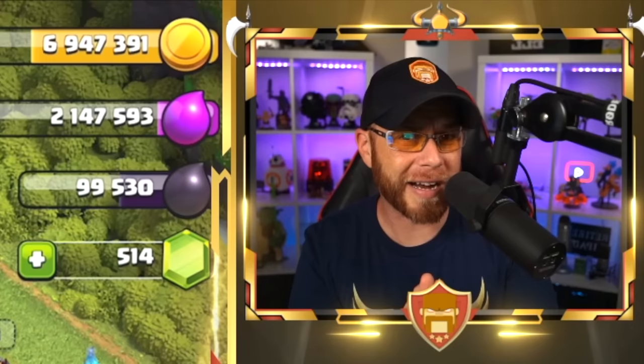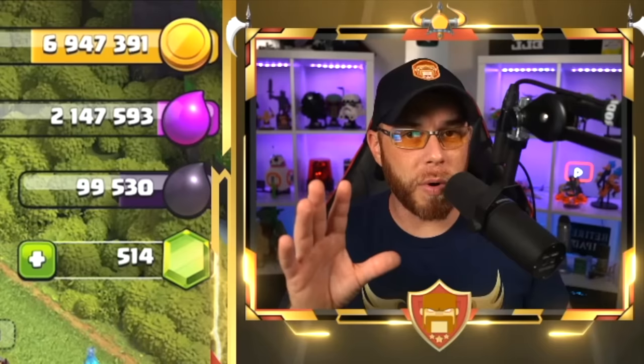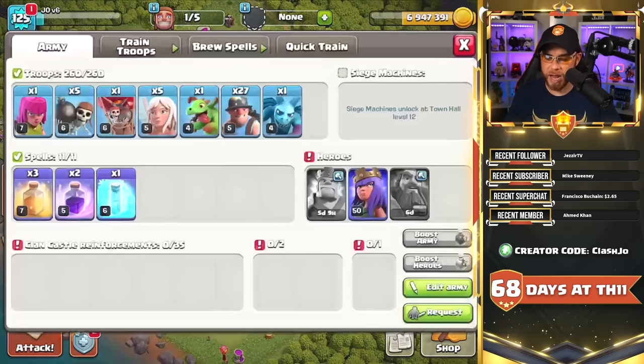Now remember, you have to practice this stuff for yourself either out in global raids or you need to do friendly challenges with your clanmates. Do not try to go into clan war and attempt to do these things live because you more than likely will fail. Now whether you are trying to do a hybrid attack or the Queen Charge Baby Dragon, there are certain things you have to bring in your army every single time in order to be successful with the Queen Walk.